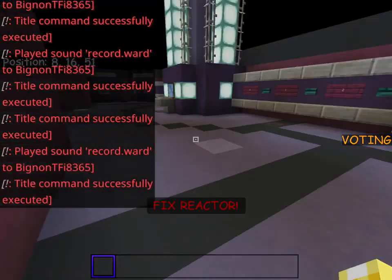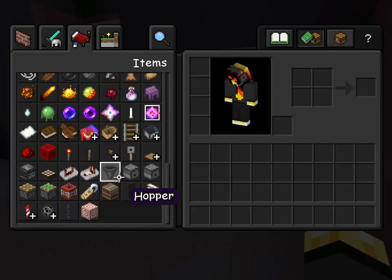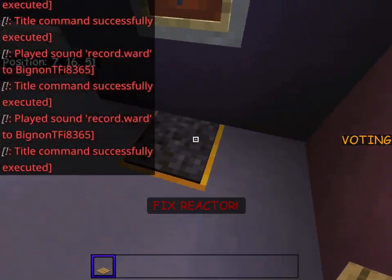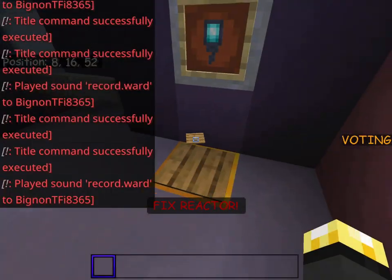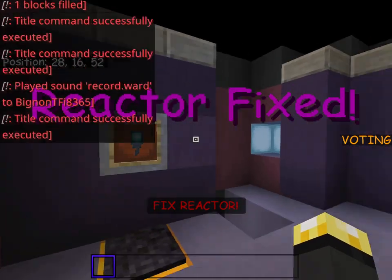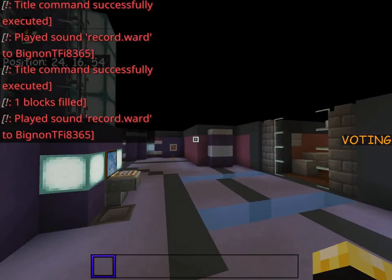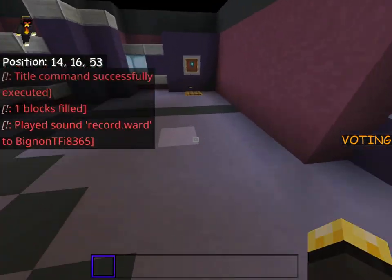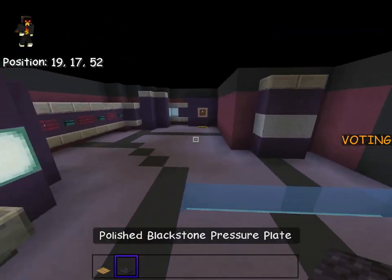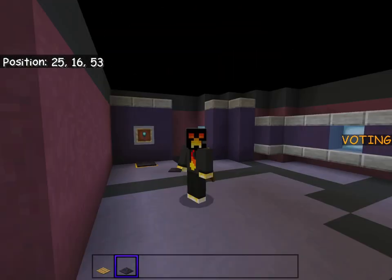We need to set off both of these pressure plates at once, because in the game you'd get two people to stand on both of them. We're going to be more creative - pretend that's one person standing on one, and then the other one like this, and 'reactor fixed.' It's going to stop playing the sounds, the little thing at the bottom goes away, and everyone is happy. I'm going to change these back to stone pressure plates. That is what I'm going to show you how to build today, so let's get into it.